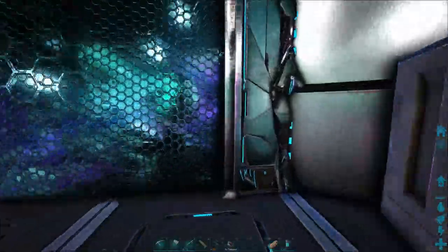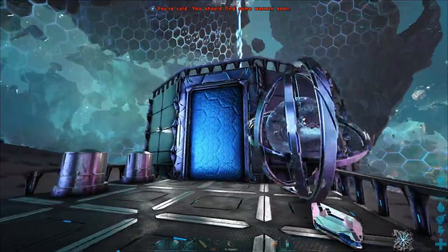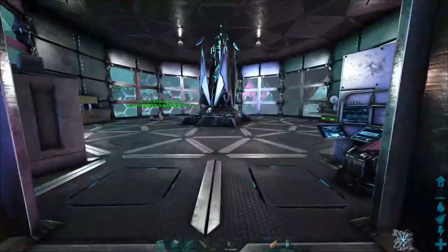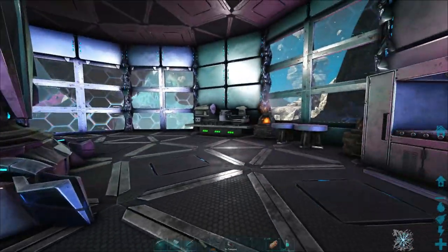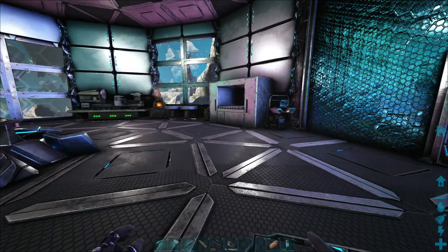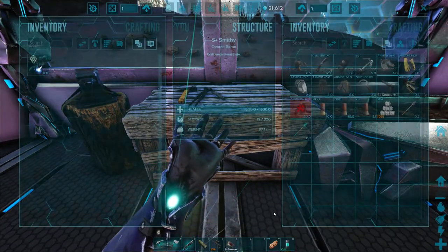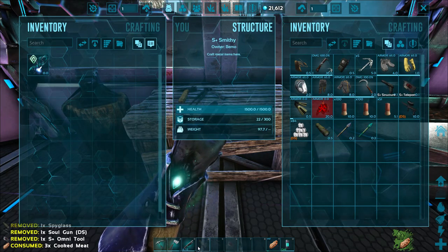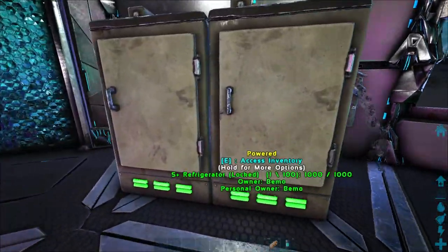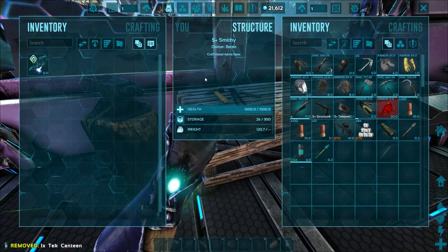I was thinking about putting up the dino storage over here just to help make this look not so plain, but I haven't got a design down that I really want to do so we'll leave it for right now. We are almost done on this map - we've got a couple creatures left to tame and then we'll probably try the boss. I'm not doing any of the missions, so maybe we'll just bring our tech rex over and try to do Rockwell. I got to look up what the boss fight is like on this map.